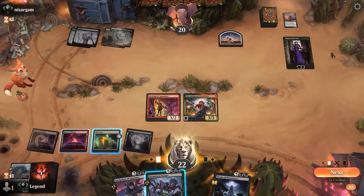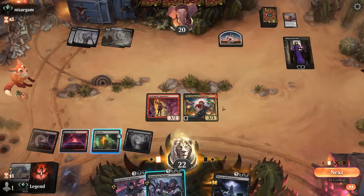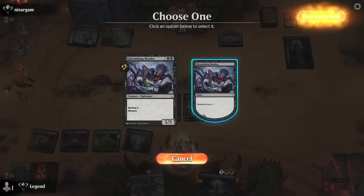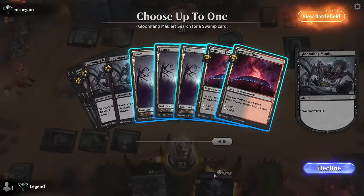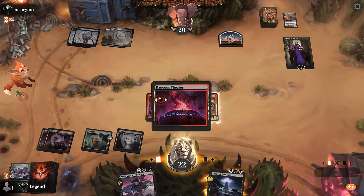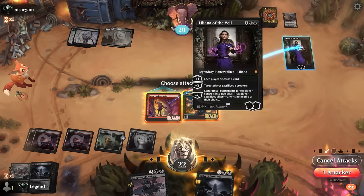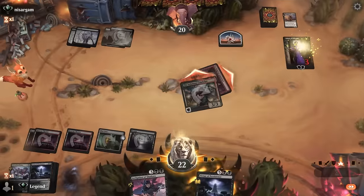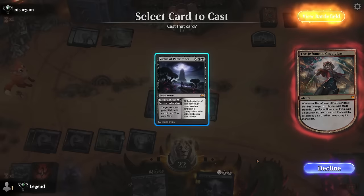I do get to connect with Cruel Claw — that's the good news. I could cycle for lands, discard a land, or discard Archpriest; hitting land drops is good here. By getting a Theater I also get to maybe set up my Cruel Claw top deck. Virtue of Persistence — I'll take it! Finish off Liliana and get a free Virtue of Persistence, which can start reanimating all my other stuff.